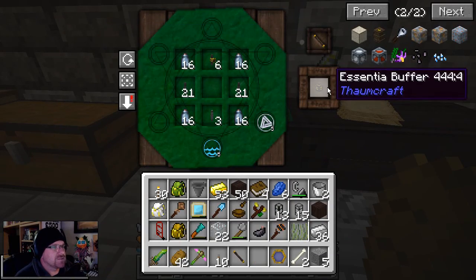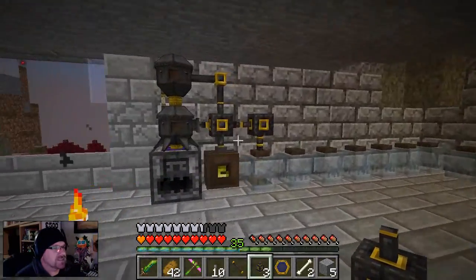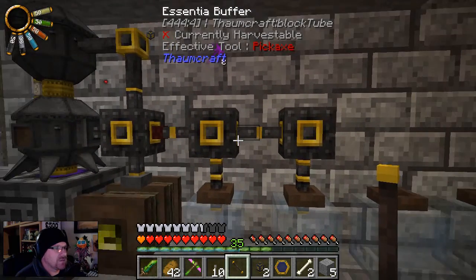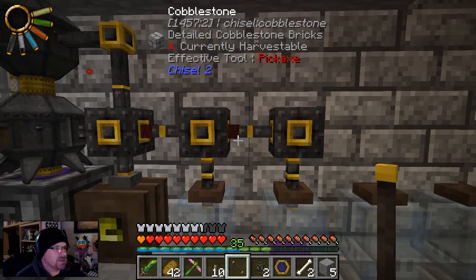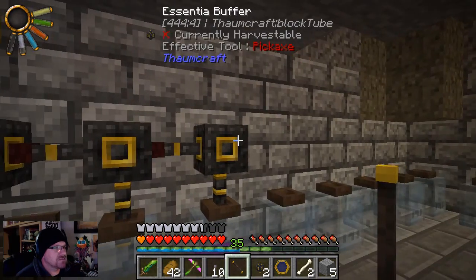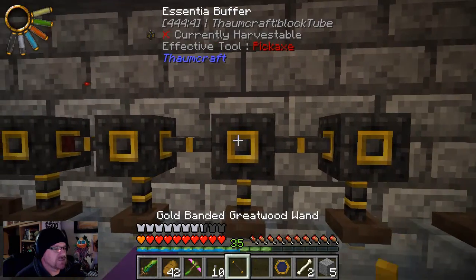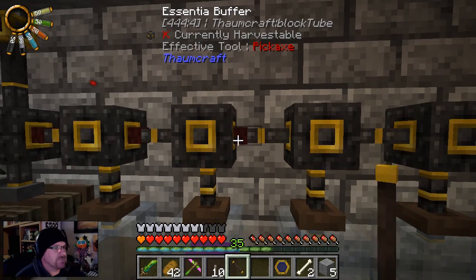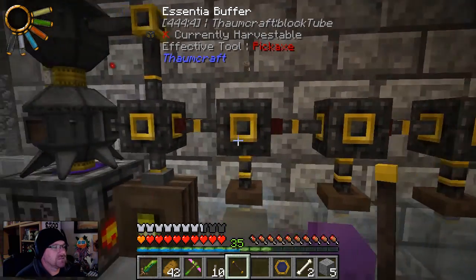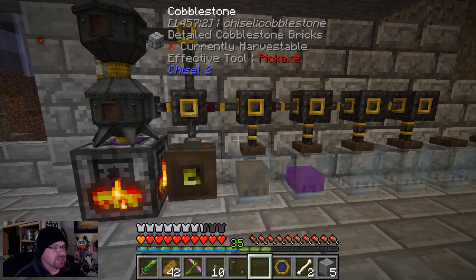All right — one wand, great, another three more of those, fantastic. So we stick that there and place that one there like such, and that'll sort that out. We'll just place those other three there and do exactly the same. The system itself works really, really well — it's actually really nice.